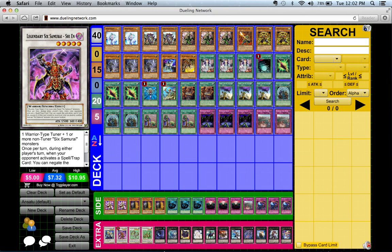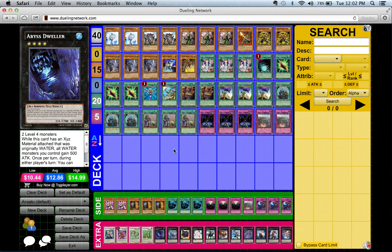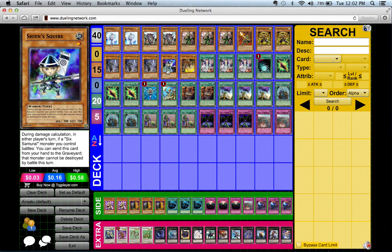Shien can be gotten rid of by monster effects like Raigeki Break, Snowman Eater, and other pesky monster effects that really threaten Shien. For example, if your opponent activates Rescue Rabbit's effect, they can go into Gem-Knight Pearl, which could potentially attack over Shien.